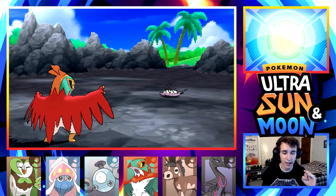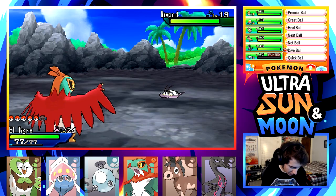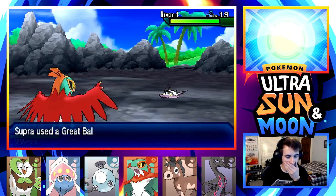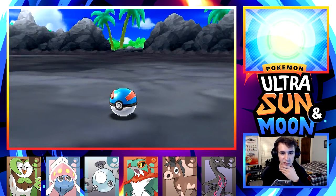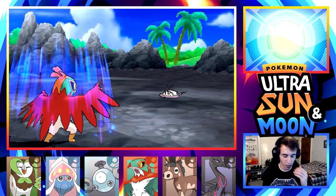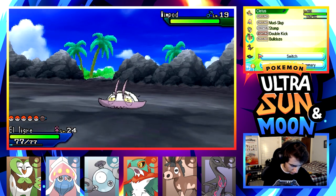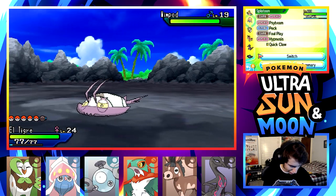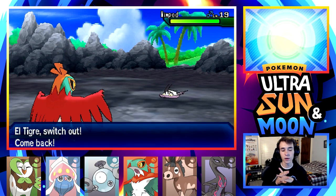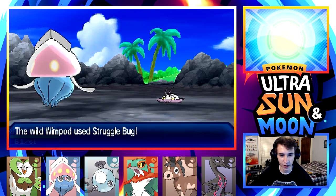Let's chuck a Quick Ball at this Wimpod. I'm totally down to use a Golisopod. Golisopod is one of those mons a lot of people chose on their first playthrough. I missed out on catching it before because it ran back in the hole when I tried. I also know I can't get it under half HP. I could revive Santana to use Thunder Wave. What's this thing's capture rate?